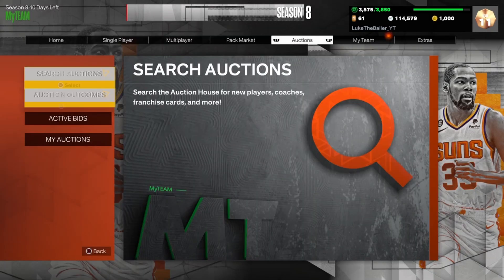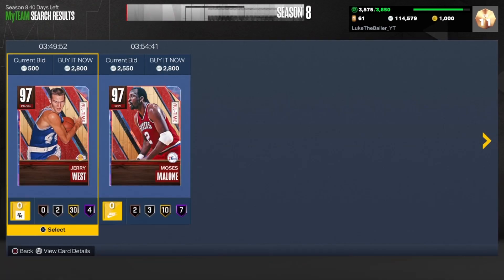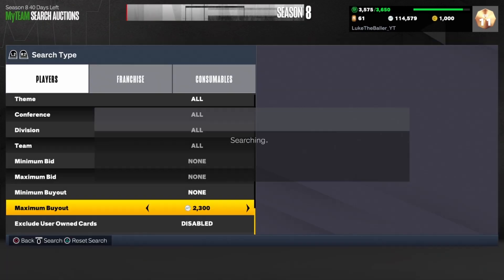The next filter is the best budget filter in the game right now — it is the Galaxy Opal cheapest. A lot of people say Dark Matter cheapest is, but Dark Matter cheapest is very competitive. This filter is kind of competitive but it is way easier to get snipes. The cheapest Galaxy Opals are going for 2,800 MT, so you want to set your max to about 2,300 MT.